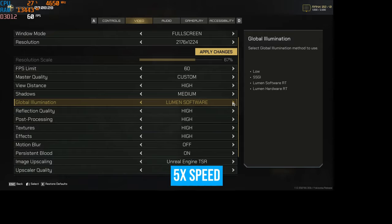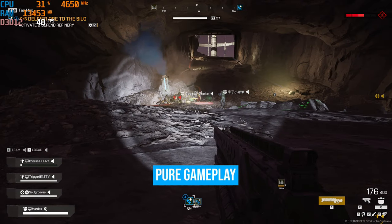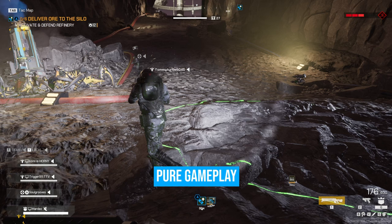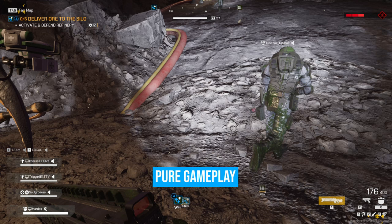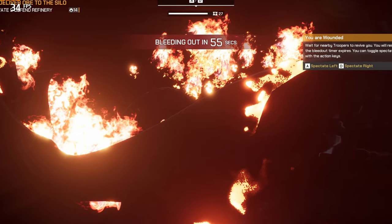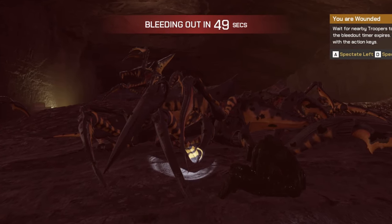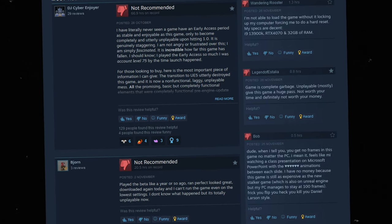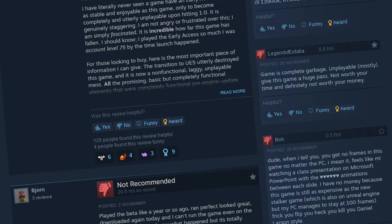Then I jumped into online mode — and oh boy, what a nightmare. Stable 60 FPS was just a dream; framerate constantly bounced between 20 and 40, and in intense moments like when a swarm attacked it dropped to 12 FPS or less. A PowerPoint slideshow has more frames than this game. I lowered settings mid-match and tweaked every performance option, but when things got chaotic it turned into a slideshow — then it crashed. After calming down I checked Steam discussions, and it turned out it wasn't just me. Players with even beefier PCs reported the same issues. All the positive reviews praised the game during Early Access when it ran well, but after version 1.0 everything went downhill.